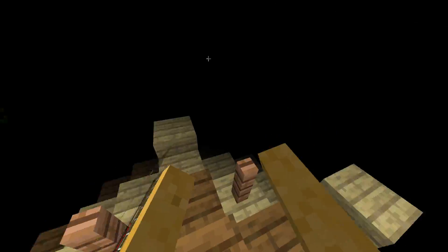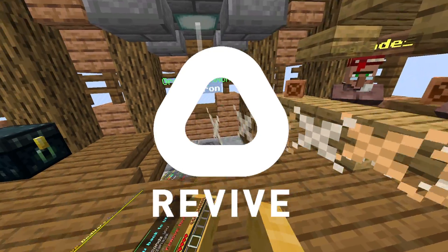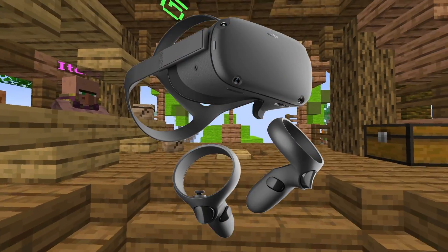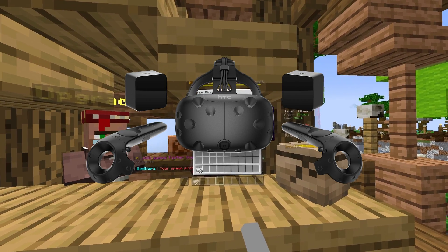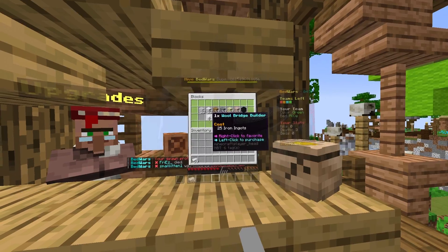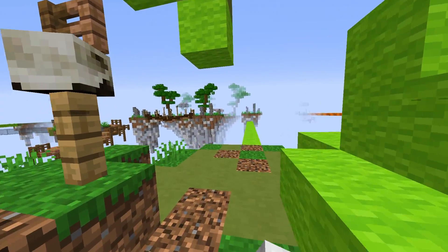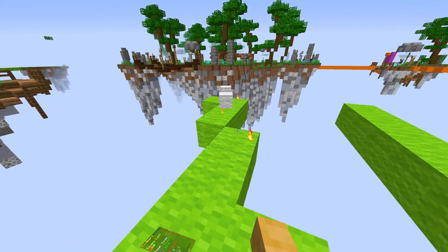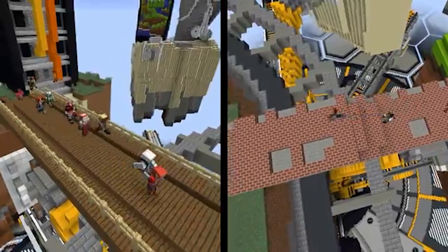If you're using ALVR or Virtual Desktop to play PC VR Minecraft, you need to get a program called Revive. This allows you to play all Oculus apps on the Rift platform on any VR headset, no matter if you have the Oculus Quest 1 or 2, Valve Index, HTC Vive, or any other headset like Windows Mixed Reality headsets. Set it up from the link in the description, start up the Oculus app and Steam, connect your headset, and launch Minecraft VR from the Oculus app. With this version, you can play with people on any other device like Mobile, Xbox, PlayStation, and more.